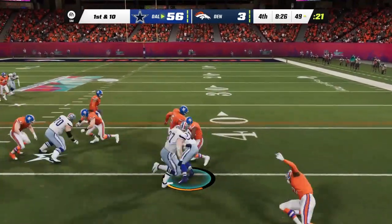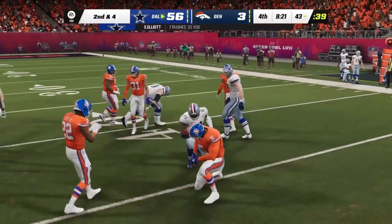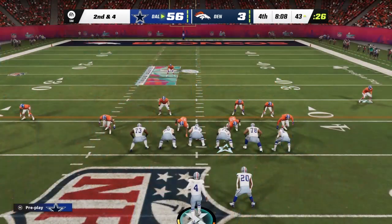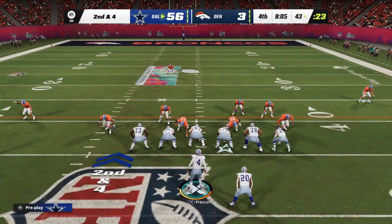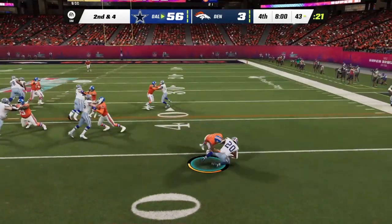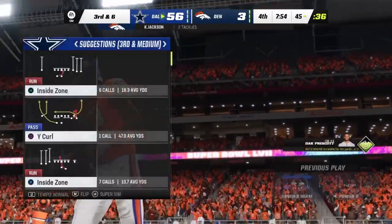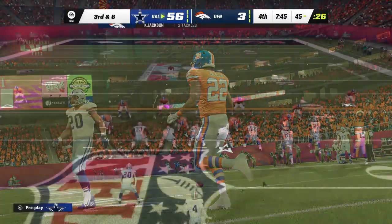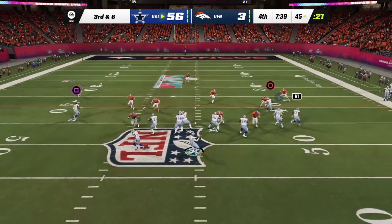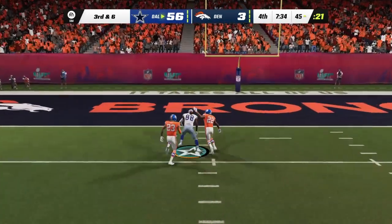Inside give to Elliott — six yards to around the 43. The offensive line has been practicing for this since training camp, knowing they'd face extra defenders in the box trying to keep them from closing out the game. It'll go down as a two-yard loss — third and six. They are in need of six yards to move the chains. Third down Prescott — caught inside the fifteen — touchdown Cowboys!